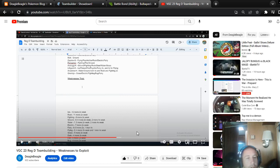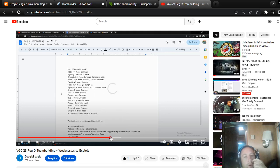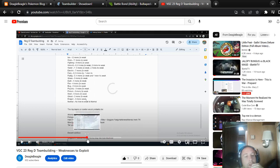Only four Pokemon are two times weak to Dark. You would have to go to the tier list picture to check.